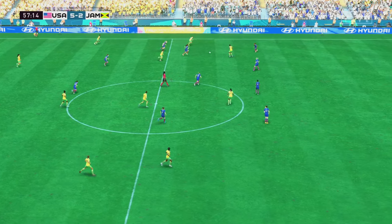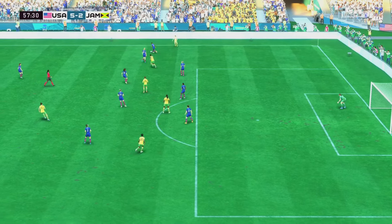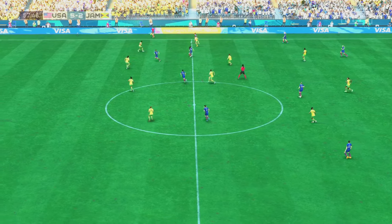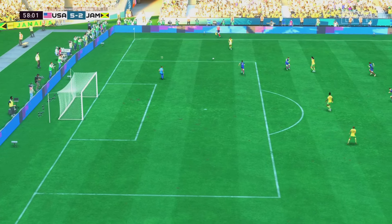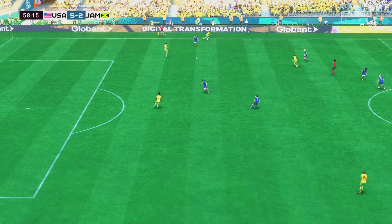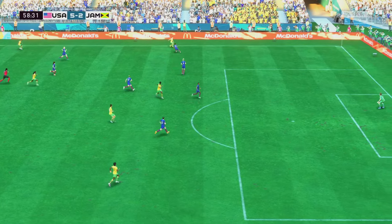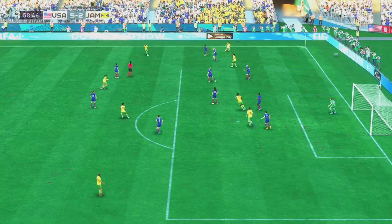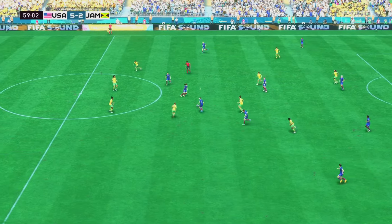Dinesha Blackwood. Shaw — doing well to keep possession. Well the pass not finding its target. Strong play here — Drew Spence — into the advanced position waiting for support. Blackwood — another perfect position to read it — and the counter attack is on, options available.